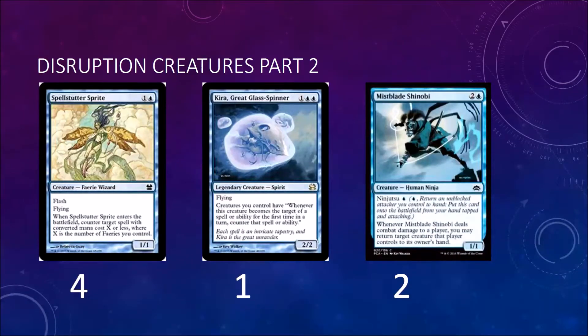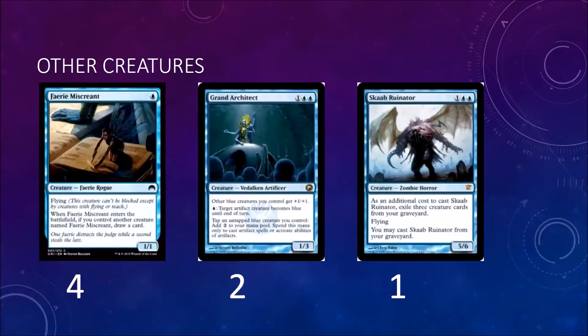We have two Mist-Blade Shinobis. The reason I want this card: you attack with your Spell Stutter Sprite, ninjutsu in Mist-Blade Shinobi, return your Spell Stutter Sprite to your hand, then reuse it and bounce one of your opponent's creatures. You're probably not going to be able to do that more than once, but it's essentially an Unsummon that deals damage and rebuys your Spell Stutter Sprite — that's pretty good.